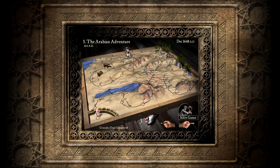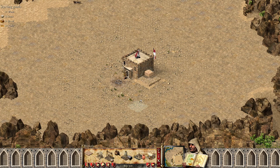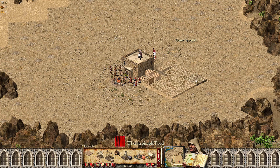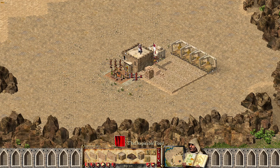Hey guys, welcome back to the channel. Playing more Stronghold Crusader HD today — this is the first edition trials mission 5, the Arabian adventure. It's gonna be very easy. I kind of want to rush one of the snakes immediately just to save myself some hassle, so I might do that.